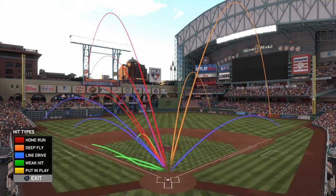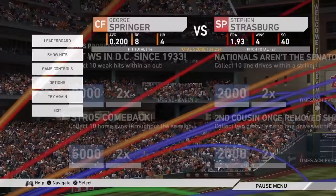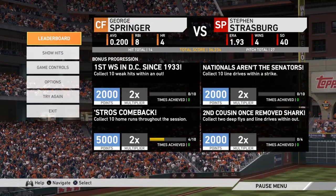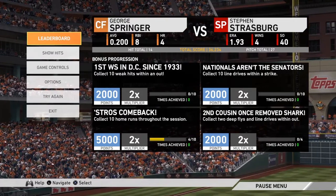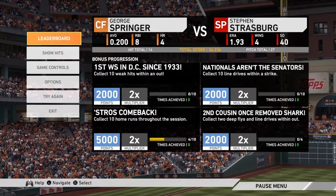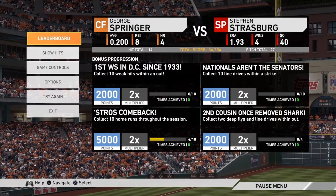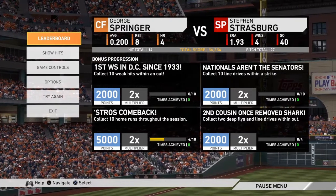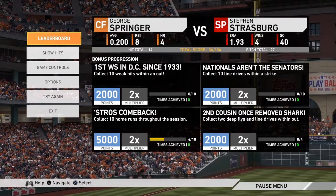That big orange line was almost a home run there, and I ended up getting four home runs, all into the Crawford boxes. Here are your extra stats — you get all these bonus progression multipliers, though I haven't reached any of them. Astros comeback, second cousin once-removed shark, first World Series in DC — there are all these cool little extra things and achievements.